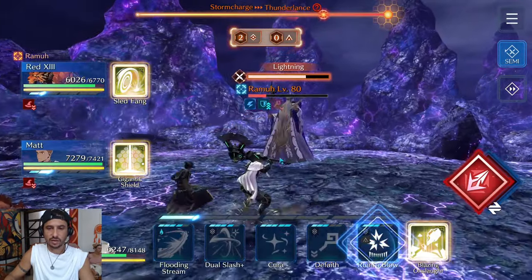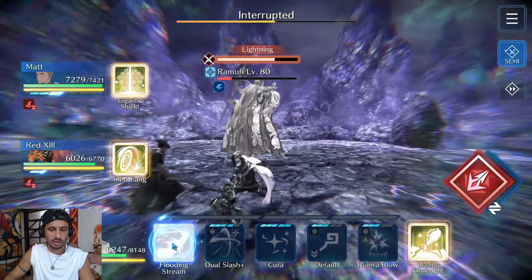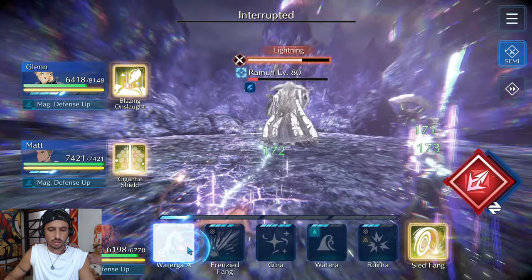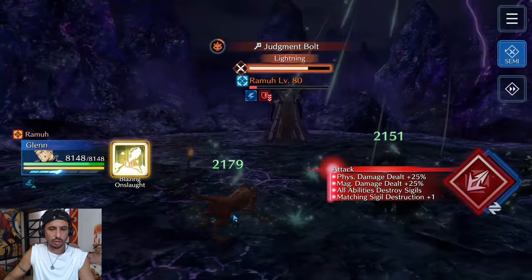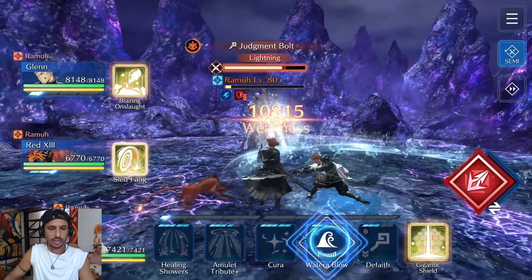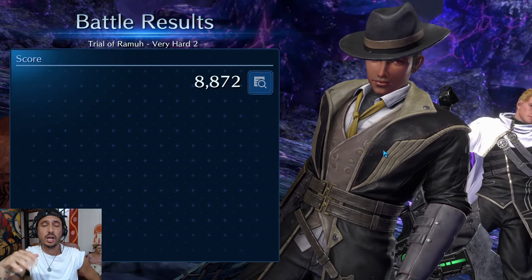If you don't break the gauge, you can see it fills up and Ramu will do a ton of damage that will likely wipe your team. In the endgame, focus on damage - Matt removes our magic defense down debuff, and we apply another physical defense break on Ramu. Judgment Bolt is incoming so we need to kill Ramu before it goes off since his lightning buff is very high. If I hadn't killed him there, I would have cast Sled Fang, Gigantic Shield, and Glenn's limit break to lower his offenses, raise our defenses, and give us the best chance of surviving.